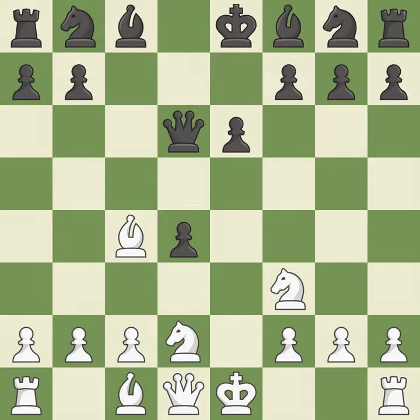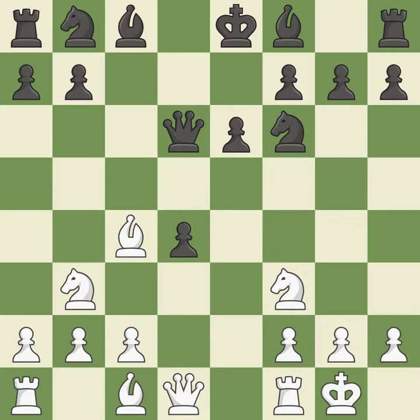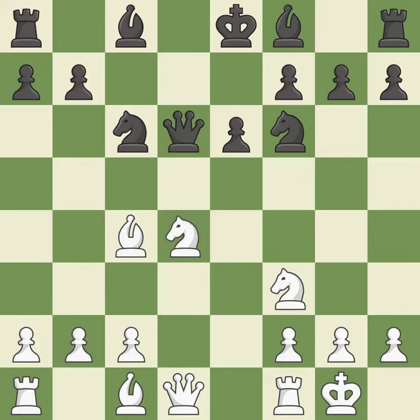Qd6 retreats the queen to the center where it controls many important squares. Castling gets the king out of the center and activates the rook. Nf6 develops the knight toward the center and controls the e4 and d5 squares. Nb3 attacks the d4 pawn and allows the dark-squared bishop to develop. Nc6 develops the knight toward the center, defends the d4 pawn, and controls the e5 square. Nbxd4 captures the d4 pawn and places the knight on a central square where it attacks the knight on c6 and the pawn on e6.